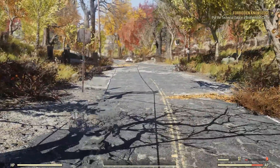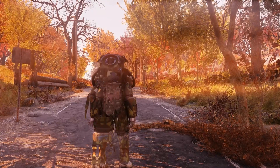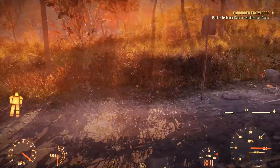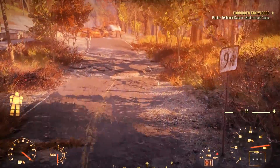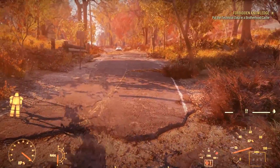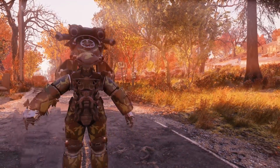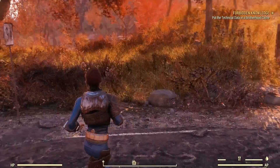Now let me further demonstrate what this glitch does. In this example I'm going to get into the power armor. Once you enter the power armor and it closes on you, your entire power armor becomes invisible as well. It doesn't matter if you crouch, fly, or use a jetpack — it literally becomes irrelevant because you simply can't break out of stealth. The only way to break out of stealth is exiting the armor.